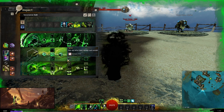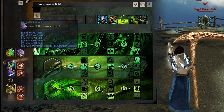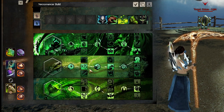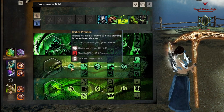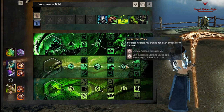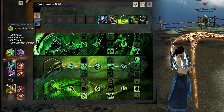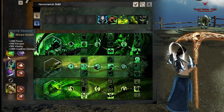The condi version takes Wizard Amulet and the Traveler rune. The reason you take Wizard instead of Carrion is because the Curses trait line has too much precision synergy — you get bleeds on crit and increased condition damage from precision. So even though you lose condition damage from Wizard Amulet, you gain it back from the precision conversion. Wizard Amulet does way more damage because it has similar condition damage as Carrion but you can also crit, which you need for Weakening Shroud.